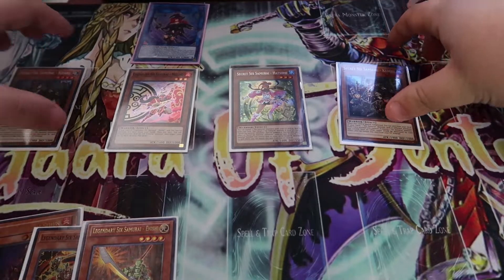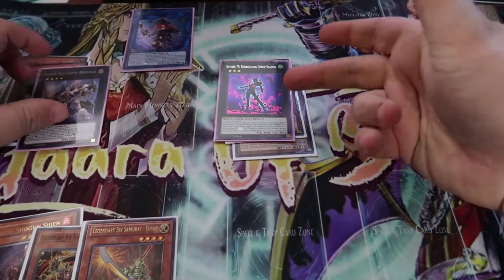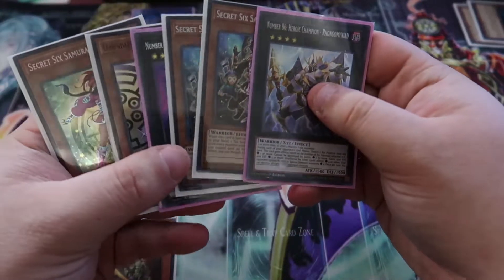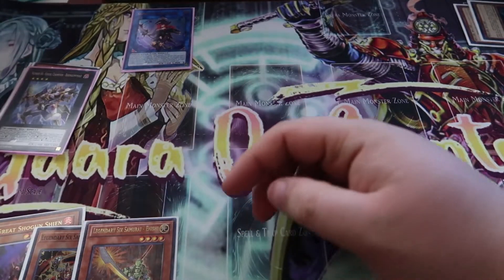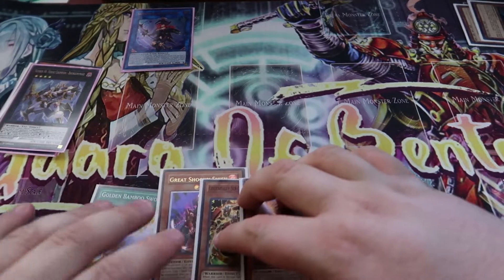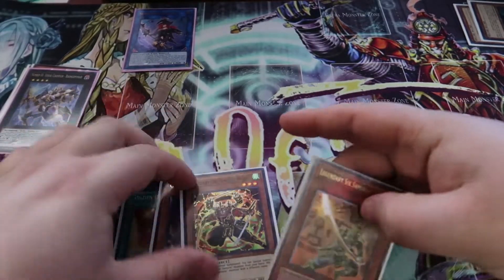We're going to go into Gossip Shadow and then go into Ragnaraido. Using Gossip Shadow's effect combined with Ragnaraido, we now have a Number 86 with 5 Materials on it. We get to nuke our opponent's board if we went second, and then during their next two turns they cannot Normal or Special Summon monsters. This is also unaffected by spell and trap cards. Our ending board is Summon Sorcerer, Ragnaraido, Golden Bamboo Sword, Great Shogun Sheen, Kageki, and Inishi in hand.